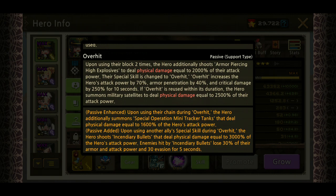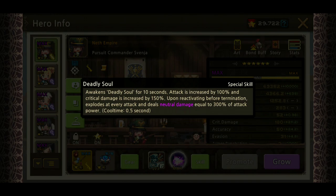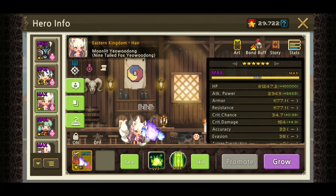Upon using Laser Chain during Overhead, the hero additionally summons special operation mini tracker tanks that deal physical damage equal to 1600% of the hero's attack power. Upon using another ally's special skill during Overhead, the hero shoots incendiary bullets that deal physical damage equal to 3000% of the hero's attack power. Enemies hit by the incendiary bullets lose 30% of their armor and attack power, and invasion for five seconds — a nice debuff as well. We also got Deadly Soul for her extra skill, maxed out.